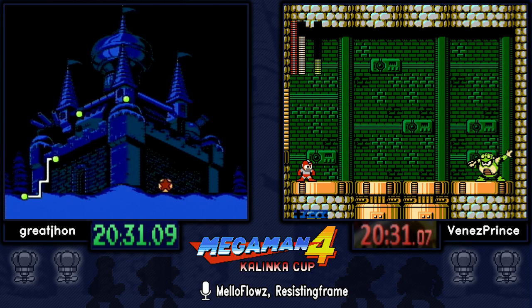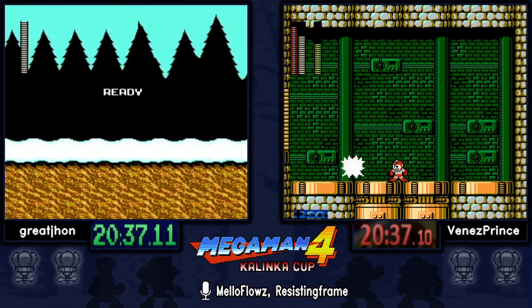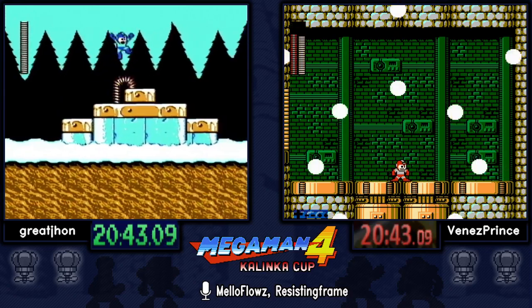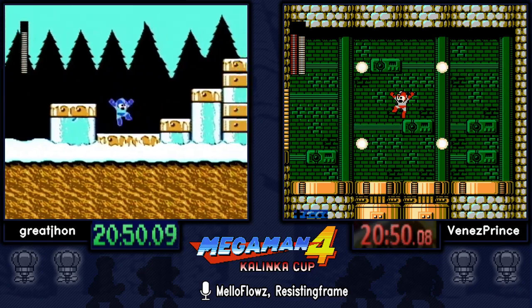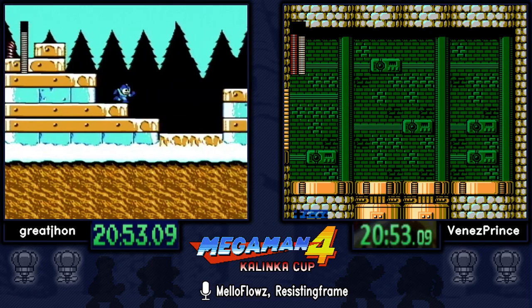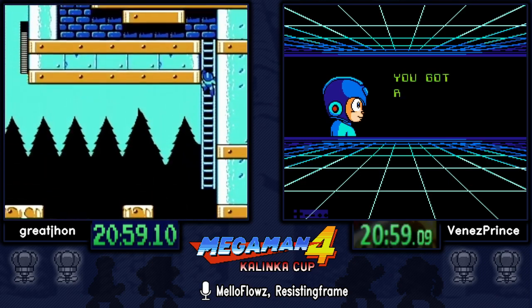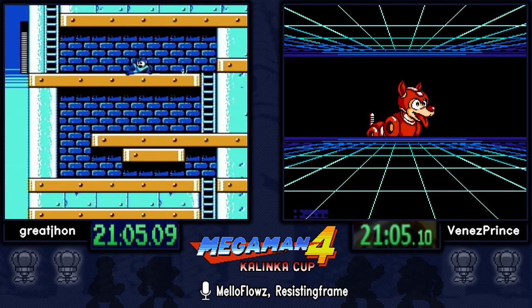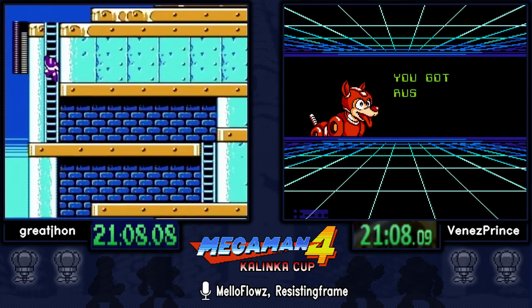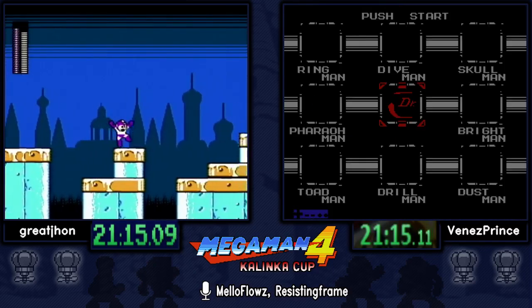We're at Cossack 1 now and we're going to be dealing with ice physics. Ice physics — if you slide and turn the other way you get a whiplash effect where you're actually still going in the direction you were previously going. Ice is very tricky in Mega Man games.